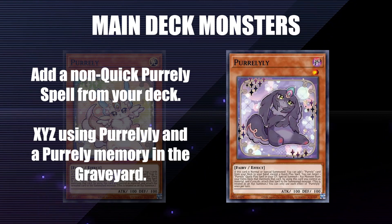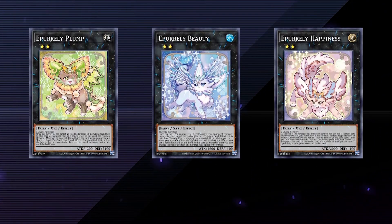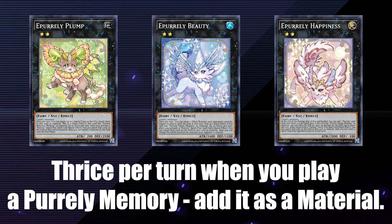Now you understand what the main deck monsters do, let's go over the Xyzs. You have three rank two Pearly Xyzs: Plump, Beauty, and Happiness. Each of these have an ability that can trigger thrice per turn when you play a Pearly quick spell, adding it as a material instead of sending it to the graveyard. When you do, they trigger a bonus effect.